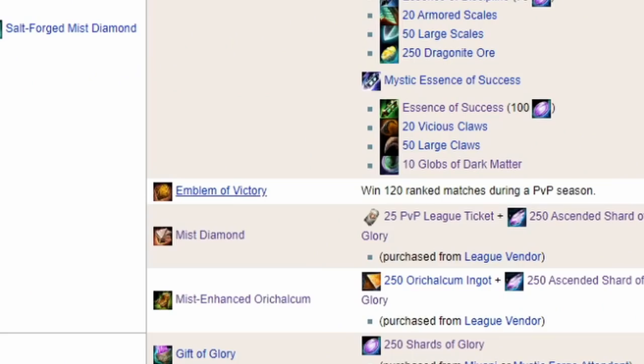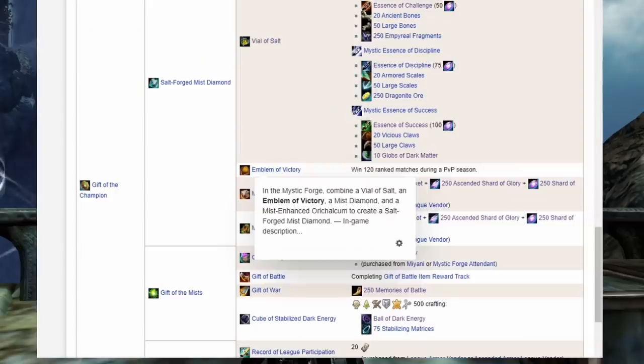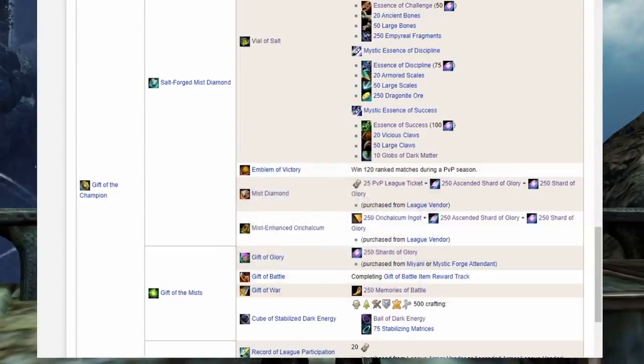And the main culprit is the Emblem of Victory, rewarded from an achievement to win 120 ranked matches during PvP seasons. It's ranked matches — so if it's a ranked 2v2 season, it's those; if it's a ranked 3v3 or 5v5 season, it's those. You don't have to be a high-tiered player; you can win matches in lower leagues if that's where your skill is. Assuming a 50% win rate, that's still 240 games. When I worked on this, I just played one to two hours of matches each night and slowly chipped away at this until it was done.